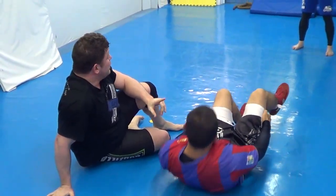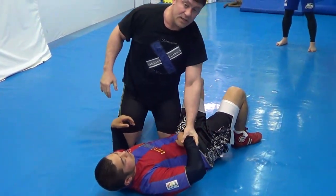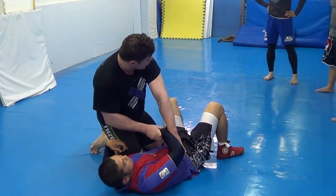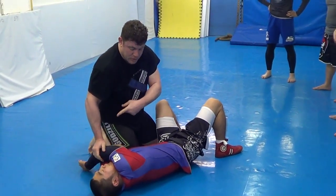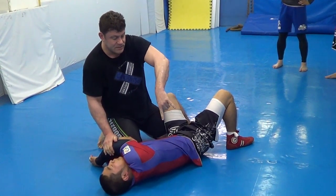So the Von Flea choke is really important. If, while you're attempting it, he lets go of the choke — if you don't trap his arm with your arm and he gets his arm out — you push his arm across, lock up an arm triangle, kata gatame, and hop to the other side.